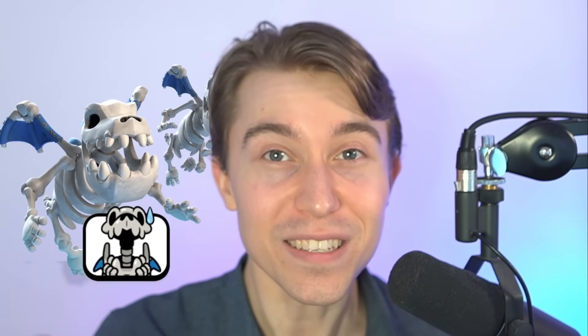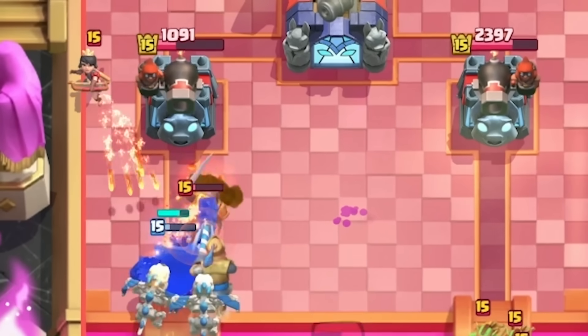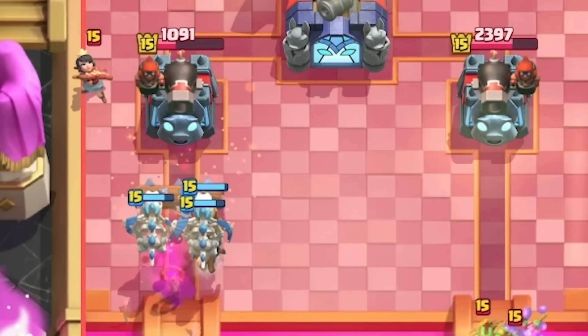Most bait decks have major weaknesses to Wizard and splash damage, but with Prince, Skeleton King, Mortar, and Miner to tank, your Goblins and Skeletons won't get melted. Let's ride with our Skeleton spam to charge up some ranks and assert dominance.